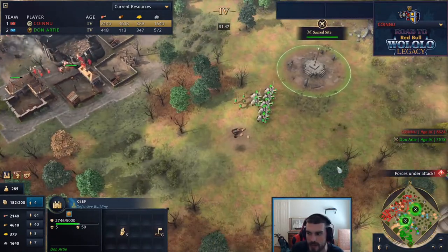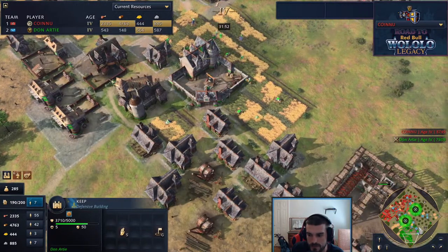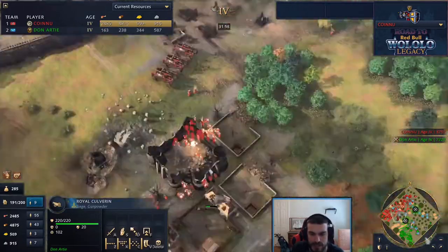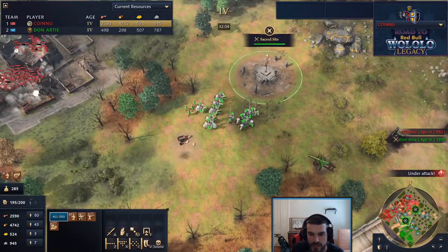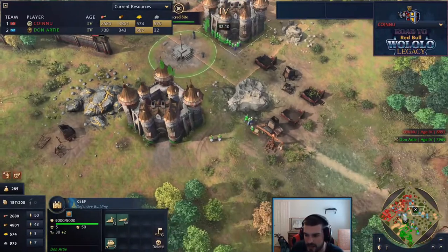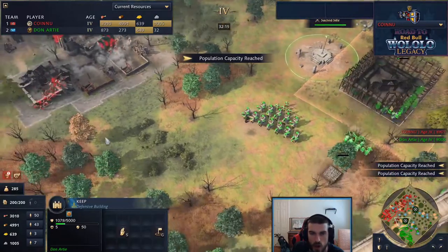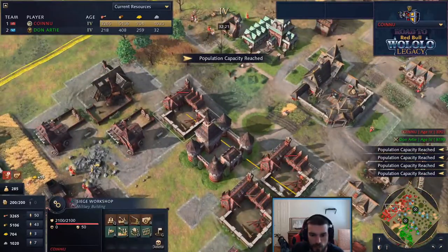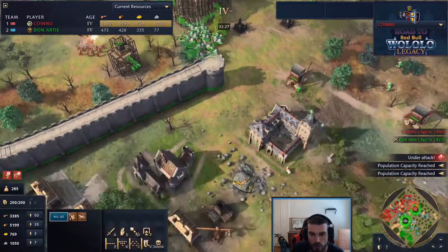Don is going for the sacred site victory - this has been counting down for a while. A culverin enters the mix and will start sniping down that siege. The problem for Don now isn't the siege - it's going to be the strelcy count building up, since strelcy can shred anything in their path. Next keep comes down on the eastern sacred site, next keep comes down on the western sacred site. Don is going all in for a sacred site victory against the Rus.